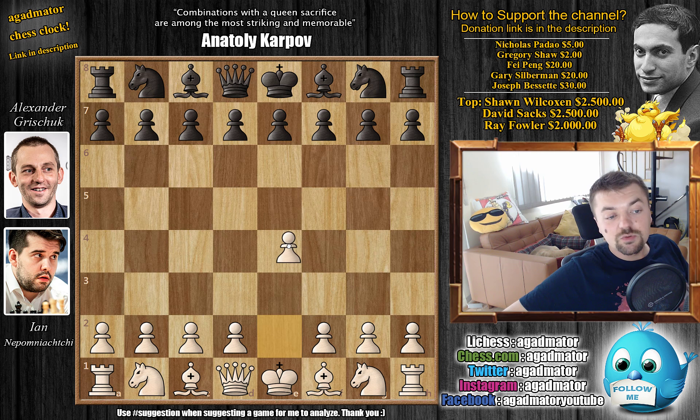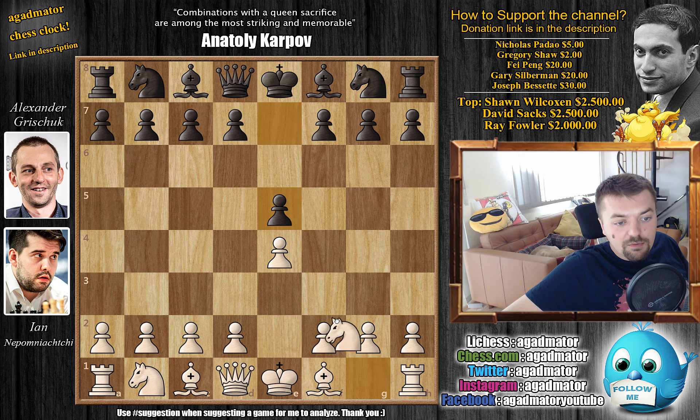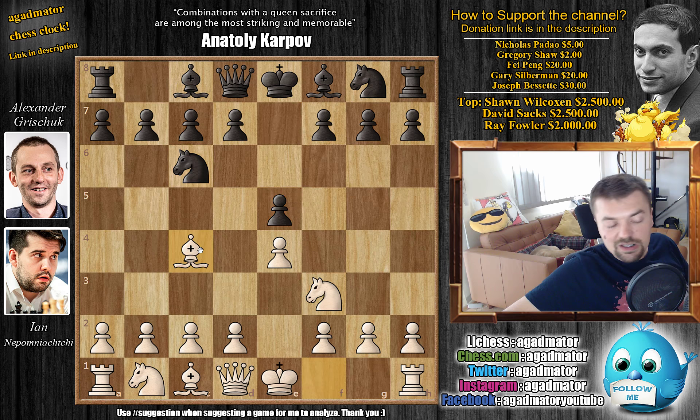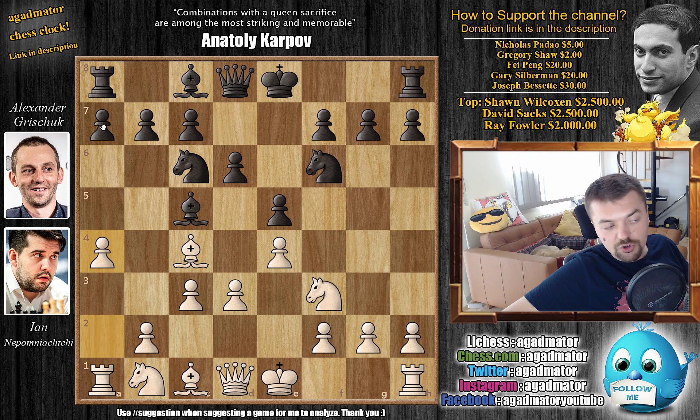Nepo has the white pieces and opens with E4. We have E5 — not E6, not the French. Knight to F3, Knight to C6, and now Bishop to C4. So the Italian Game is on the board. Knight to F6, and now D3 — so the Gioco Piano is on the board. Bishop to C5, then C3, D6 by Black, now A4 pushing on the queen side, preparing A5 and B4. Just A6, making some room for the Bishop on A7. H3 by Nepo, also taking away the G4 square from the Knight and the Bishop.